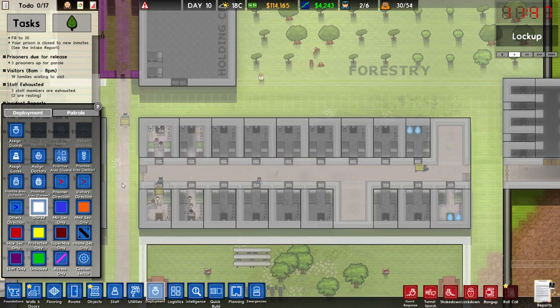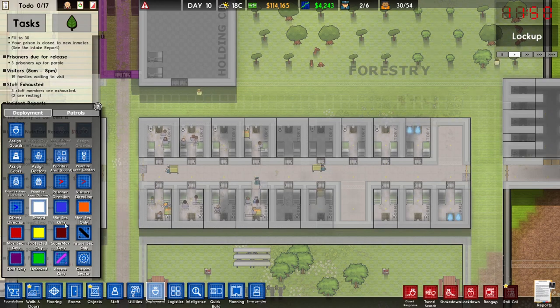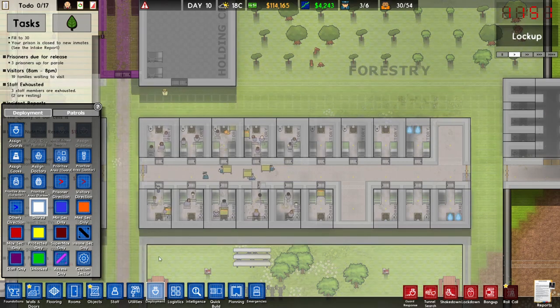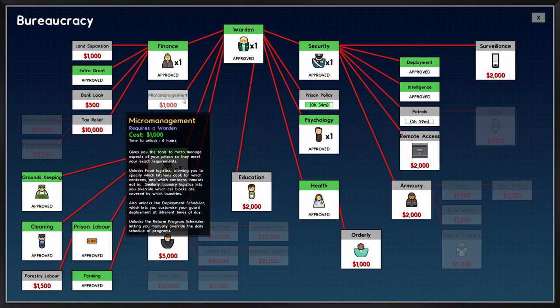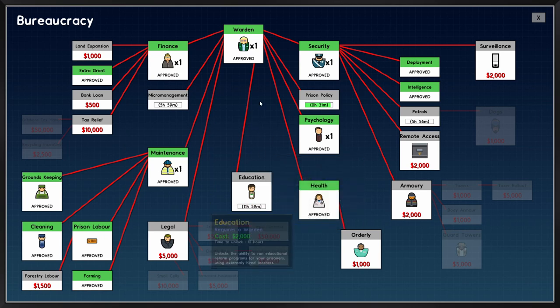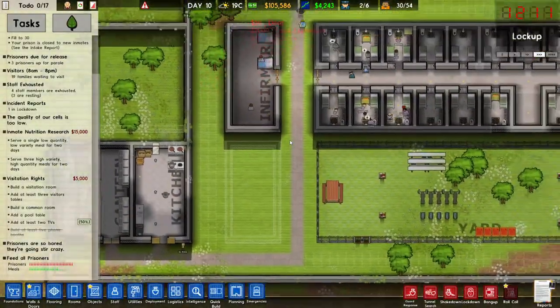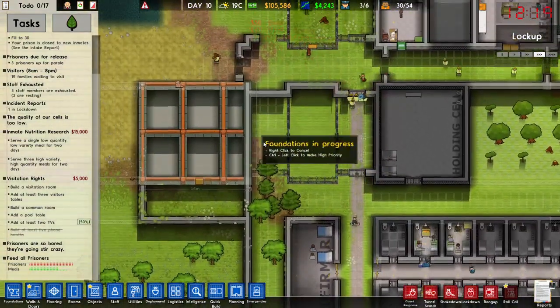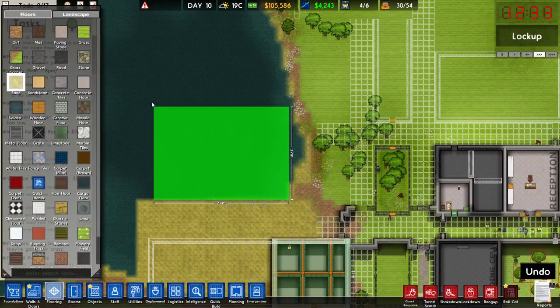Let's do some deployment and set up patrols. Education — let's get that done straight away, then forestry labor and land expansion. Once the common room is done I think we're going to start putting down some classrooms as well.